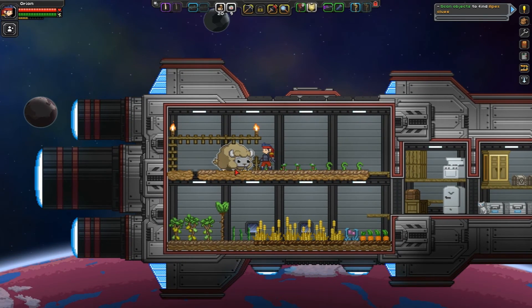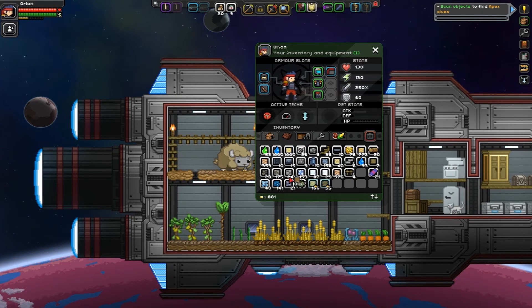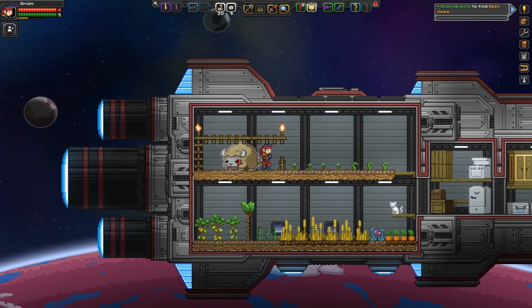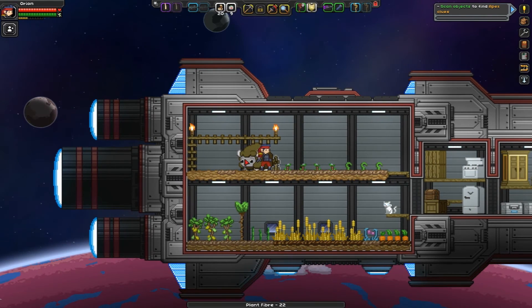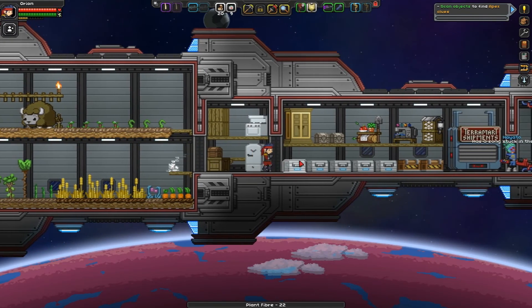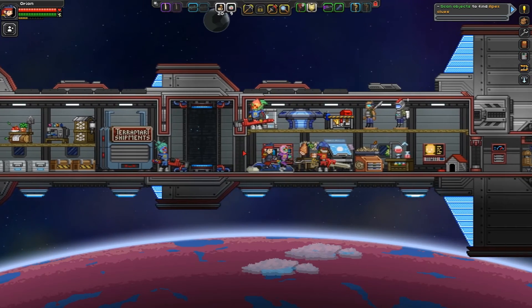The other thing I meant to show — they moved. I've been trying to replace all the tilled ground because it didn't make sense to have my fluffalos on tilled ground. I threw grass seed down but it hasn't done anything. When they're white — or tan — like that, they give off plant fiber. So that's 22 plant fiber per cycle, which is not a bad thing.